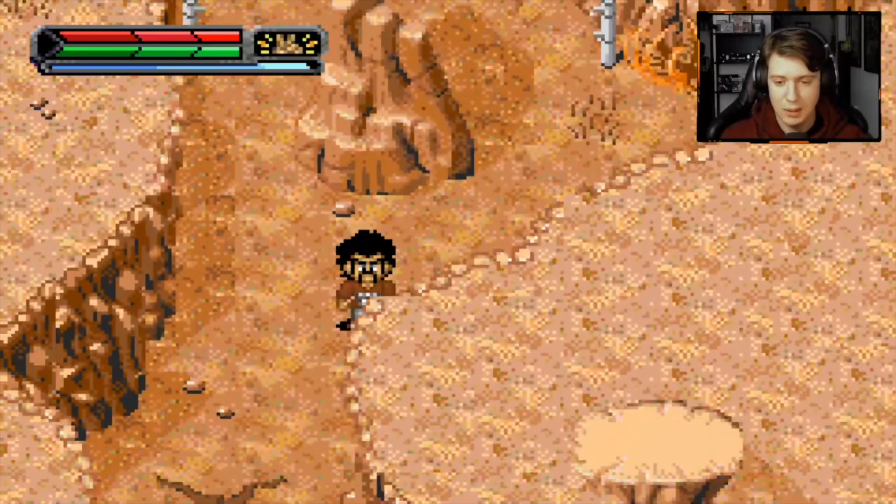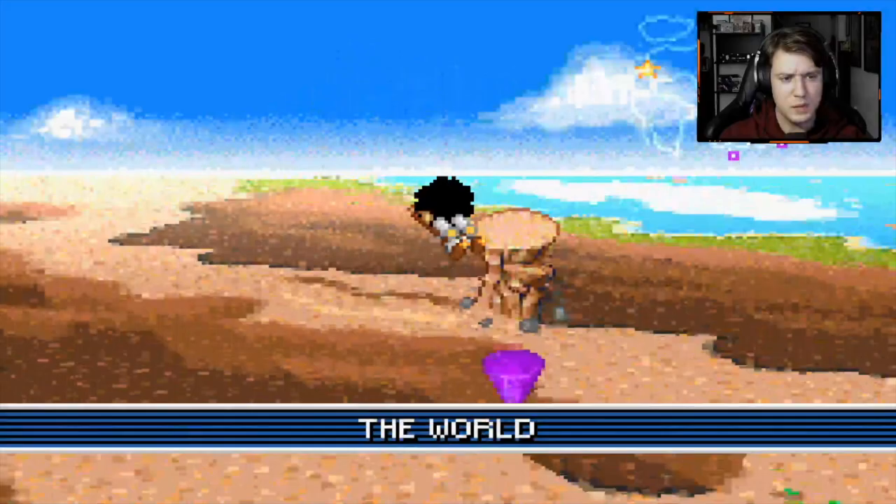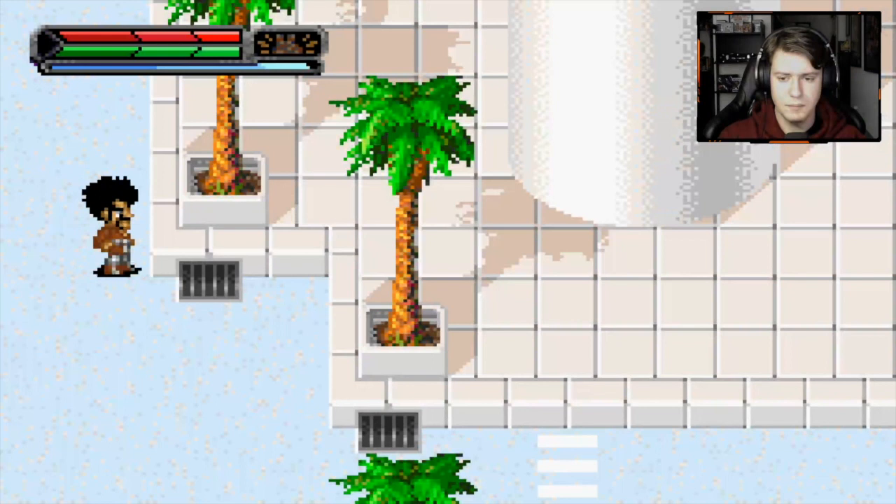We're going to go to West City right now and we're going to unlock his level 50 door. I did not do this as a kid, because there's no way I would have had the patience back then. Let's fly over to West City, and then I think we could just go directly over to the right. We can go into ZZTV.